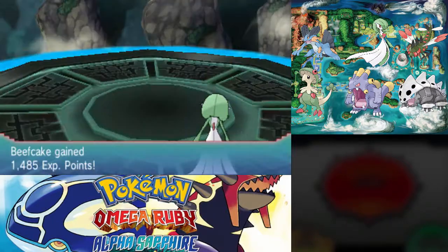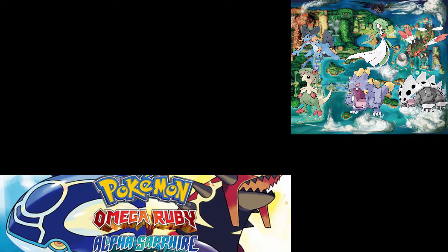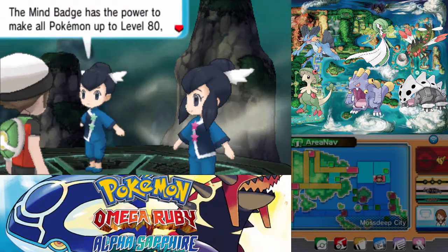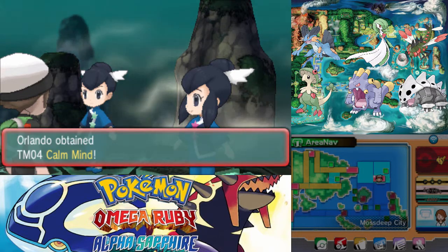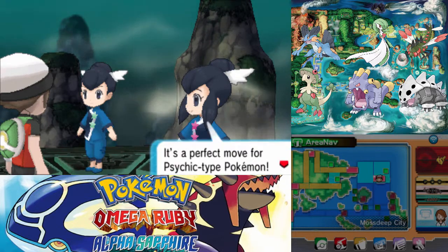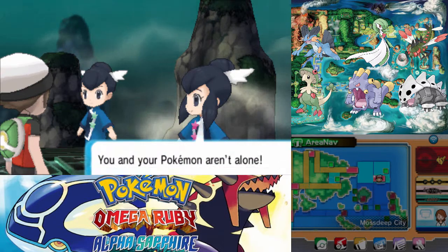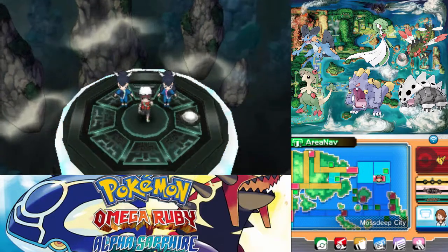Thank you, Special Defense drop. I got quite a lot of those here. Our teamwork — 10,800 Pokédollars, quite nice. Can't be helped, you've won — so take this in recognition. We get the seventh badge — the Mind Badge. The Mind Badge has the power to make all Pokémon up to level 80 obey, including those received from other people. It also enables Pokémon to use the HM move Dive. We also get the TM for Calm Mind — not like that's much used since Beowulf already knows it. Looks like the bond between you and your Pokémon is far stronger than the bond we share as twins.